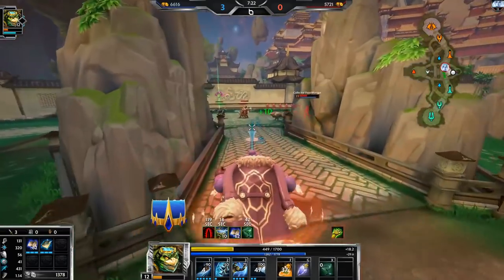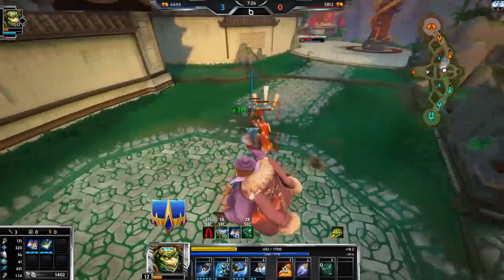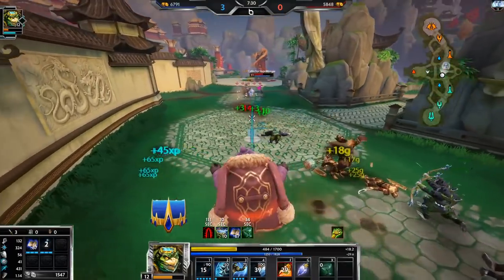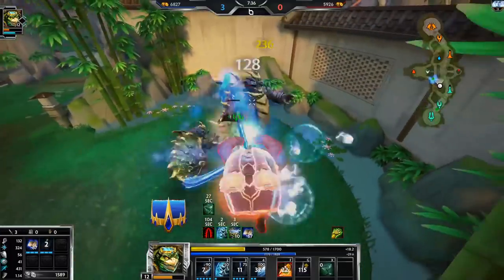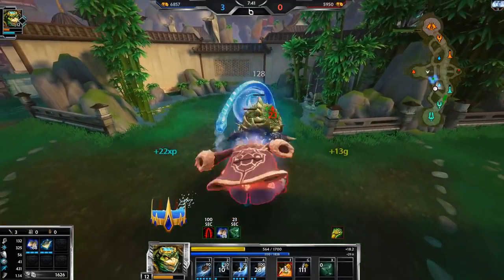I'm gonna use a potion. Give me the red buff! Oh, if I had blink I could kill her right now. Alright, let's just chill for now. If she stays for a super long time I can fight her again — I need to heal a bit since I don't have much health.